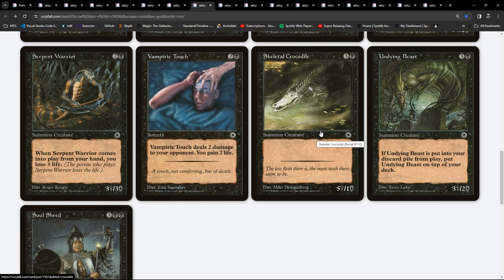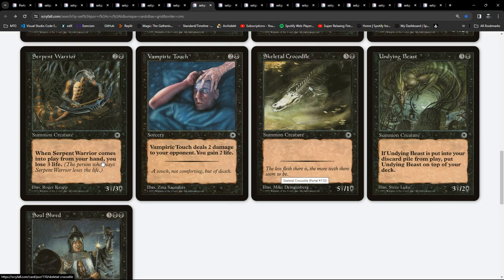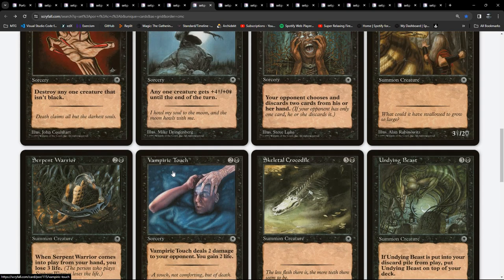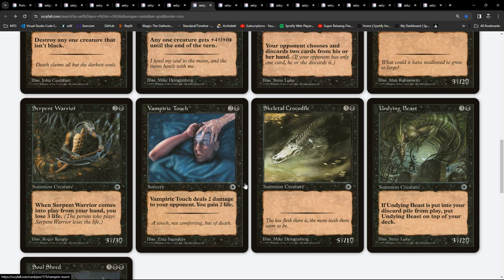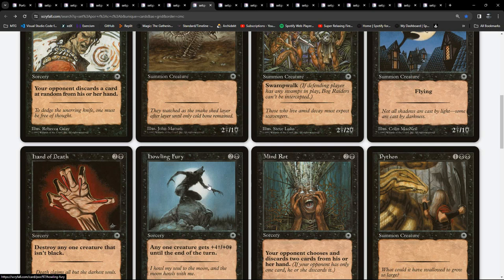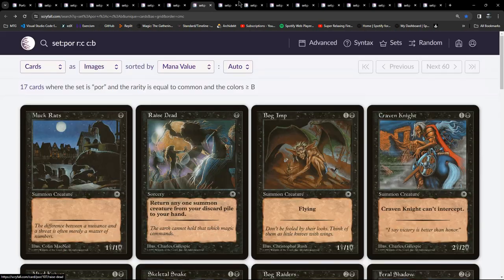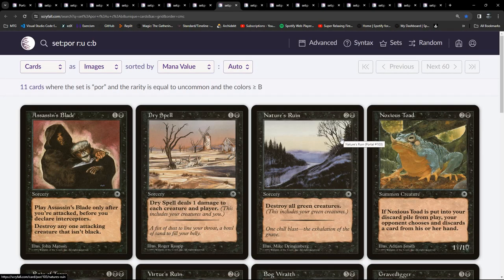Undying Beast - a 2/2. There's also a 5/1 - did that get reprinted? No. Other 5/1s are a bit of a thing I think. Soul Shred - three damage to any one non-black creature, you gain three life, for two and two black. A 3/3 for three but from your hand you lose three life - so you lose three life for the benefit of an on-curve 3/3. Howling Fury is +4/+0 at sorcery speed. Feral Shadow, and there's a Skeletal Snake.